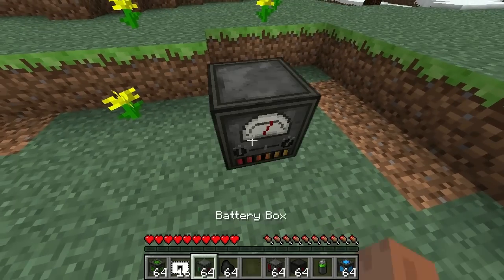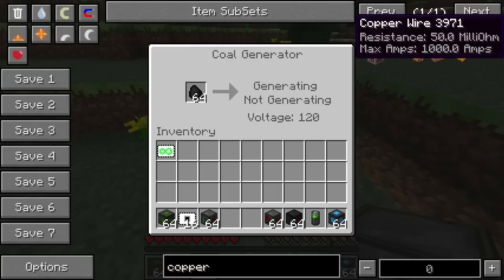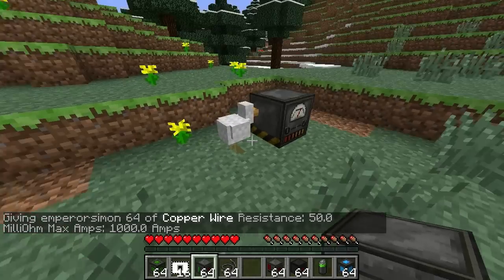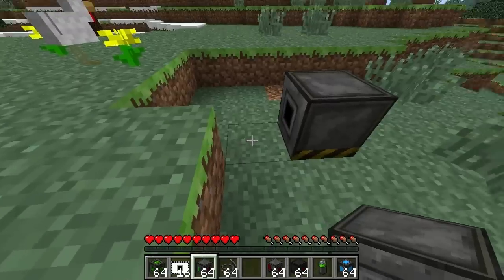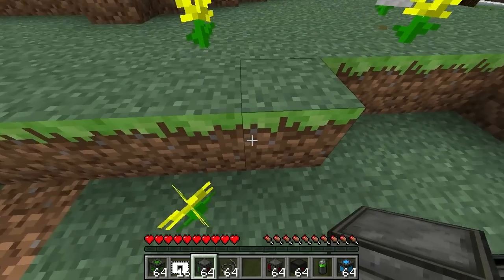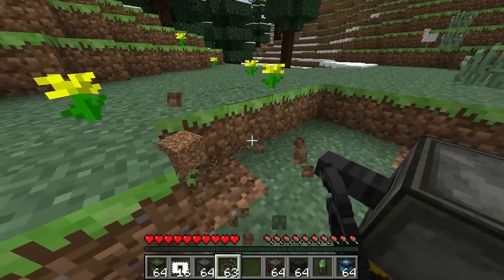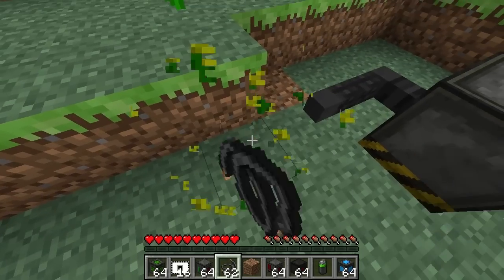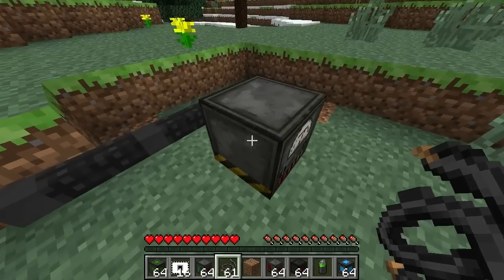So if we look here we can see the coal generator - that basically runs off coal. You put coal in and you have to get some copper wire. It doesn't look the same but you can see all this stuff is actually more like an electronic sort of look. A lot of it I won't go into the recipes because I can't really be bothered, but it's more like universal electricity stuff. I think this is the output face, so we put a copper wire there and let's try not to go around corners.